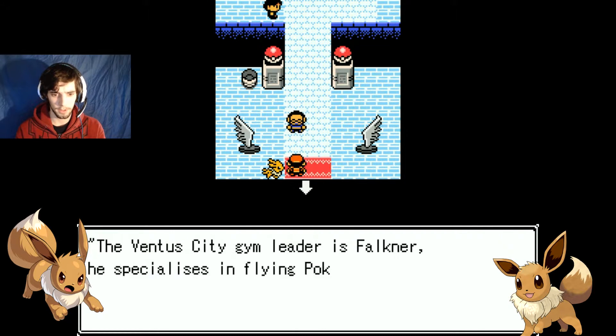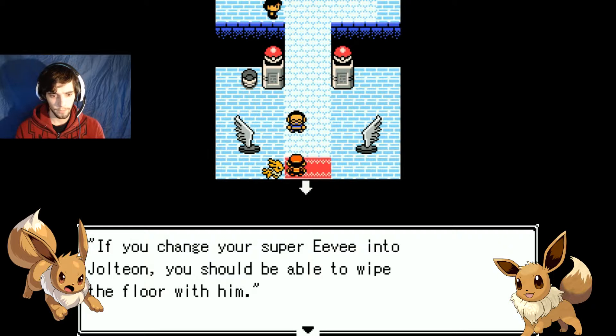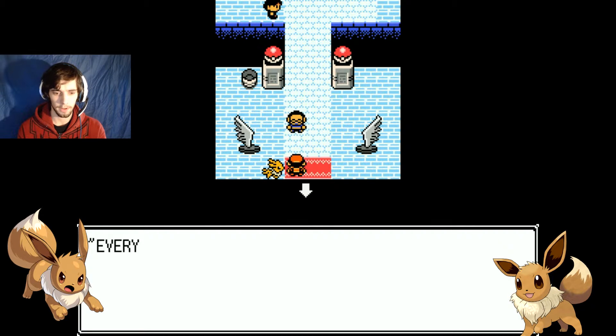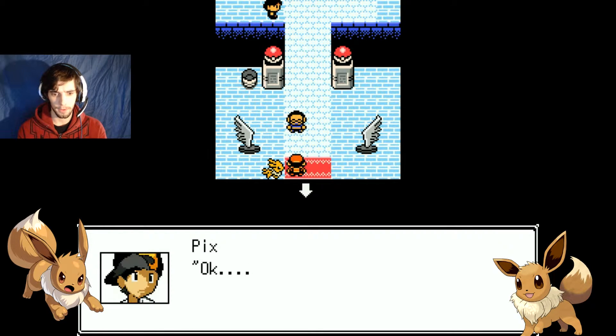You probably want to know about this gym. Inventor City gym leader is Faulkner, specialties in Flying Pokemon. If you change your Super E-Beam to Jolteon, you should be able to wipe the floor with him. Oh yeah, did you know about... I'm your biggest fan. I know everything. This guy's kinda creeping me out.